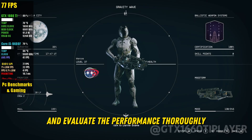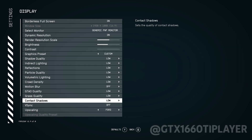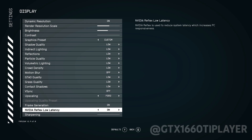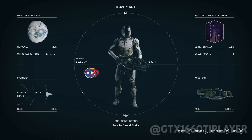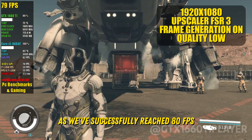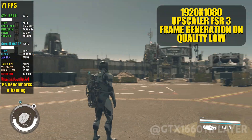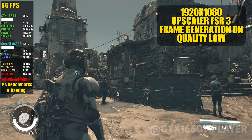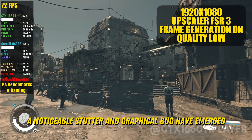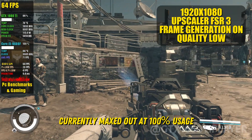Let's enable frame generation and evaluate the performance, thoroughly analyzing for any graphical errors or bugs. There has been a substantial increase in the frame rate, as we've successfully reached 80 FPS. We've encountered a significant issue — you may have noticed the highly unstable frame time. When pulling out the gun, a noticeable stutter and graphical bug have emerged. I suspect this could be attributed to my CPU, currently maxed out at 100% usage, possibly causing a bottleneck.